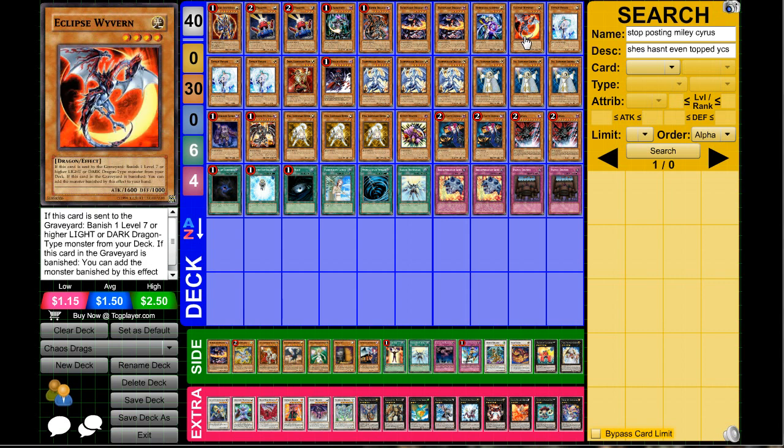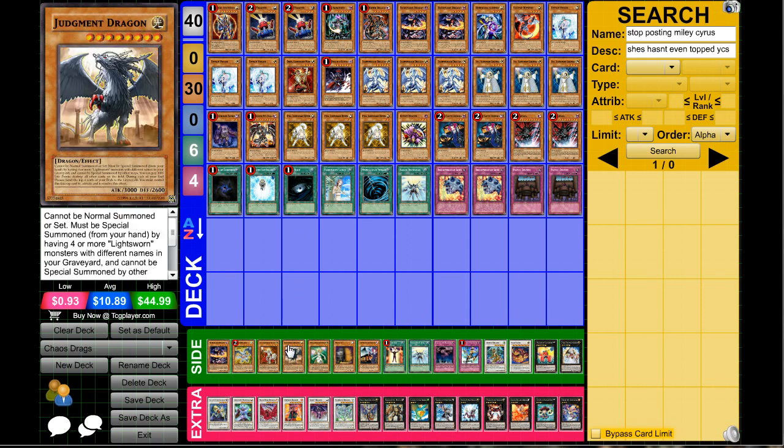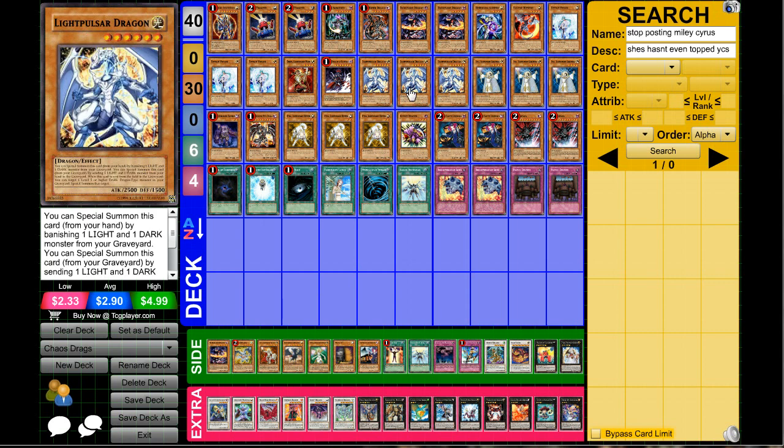Next up just one Eclipse Wyvern, because there's only one real target you generally go for which is Red-Eyes Darkness Metal Dragon. If you want to play Judgment Dragon I recommend playing more Lightsworns. Judgment Dragon is an option in this deck, and it's not really a dead card because you always have your Light Pulsars and Dark Armed Dragon to utilize all the lights and darks in your hand.